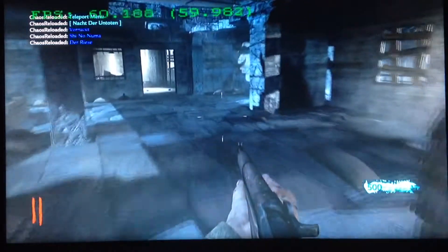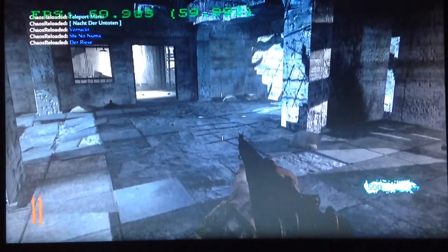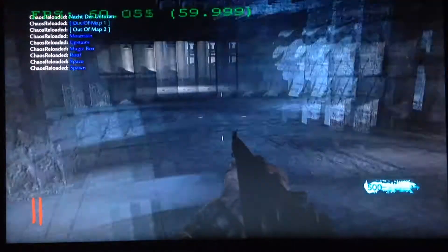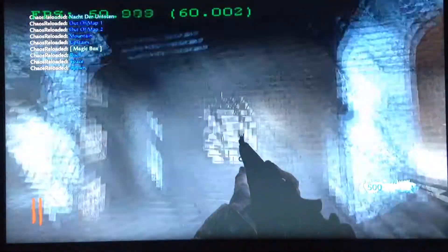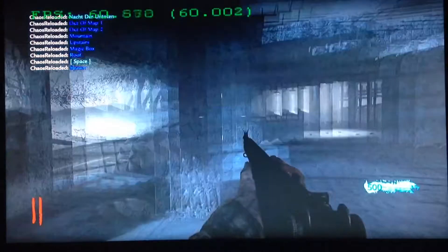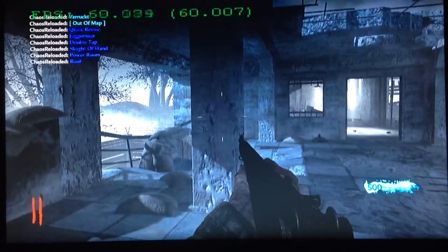Teleport Menu — shows you each of the maps. Not doing your totem. Out of the Map 1, Out of Map 2, The Mountain, Upstairs, Magic Box, Roof, Spawn, Barracked, Out of the Map.